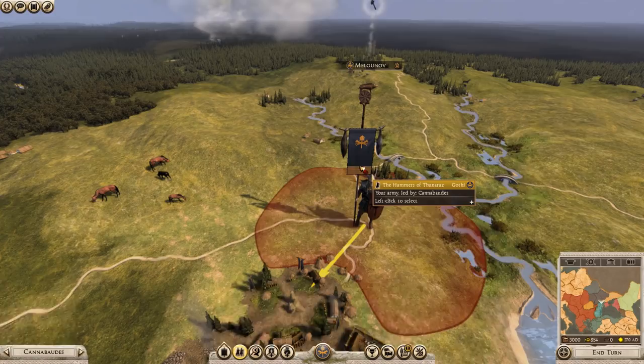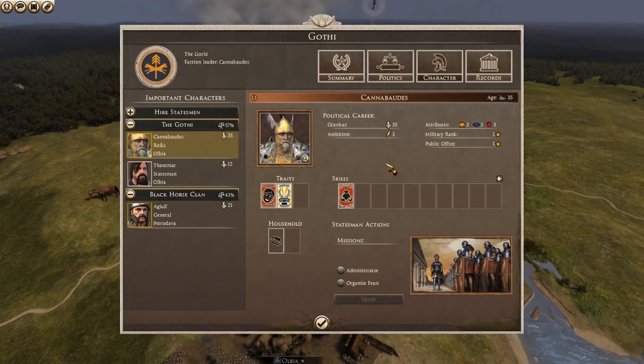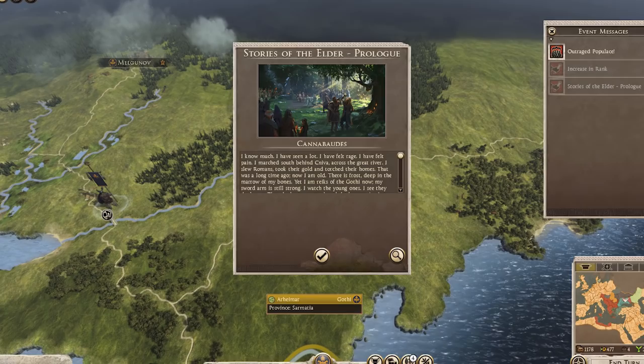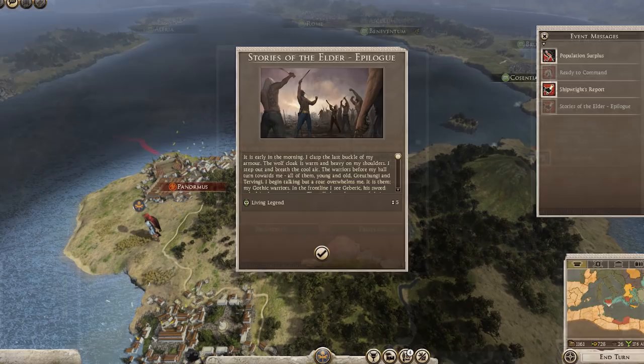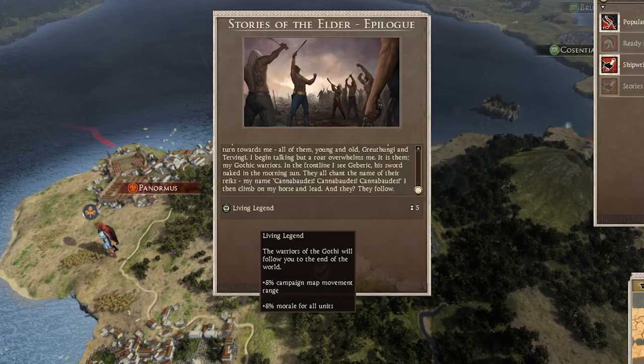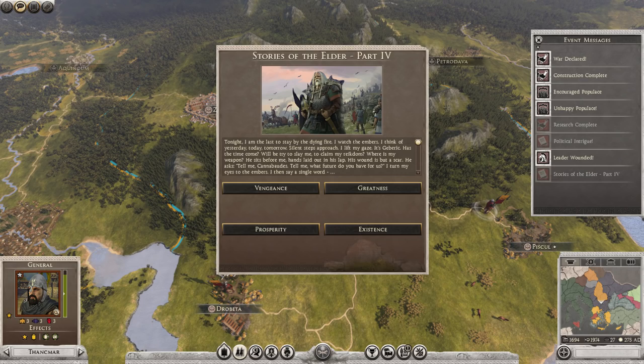So what do heroic factions have over normal factions? Not that much, really. They have a leader that cannot die in battle, which typically makes them fairly powerful over time, and this leader also has unique event chains. These events are basically dialogue boxes that tell a story and ask you to choose one of four answers. After 40 or so turns and four dialogue boxes, the dialogues end and you'll get a result. The result I received was insultingly bad — an 8% morale and 8% movement buff for five turns. I enjoyed reading the story, but it was severely anticlimactic. Choose vengeance, greatness, prosperity, or existence — and here, have an 8% campaign movement bonus for literally five months. Cool.